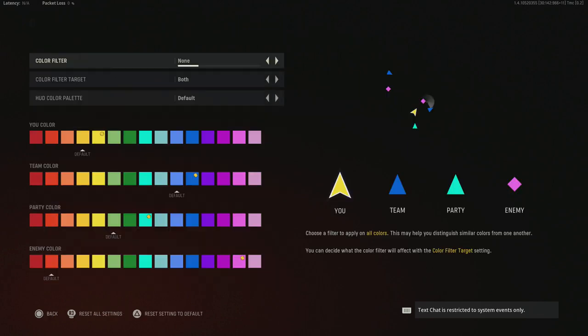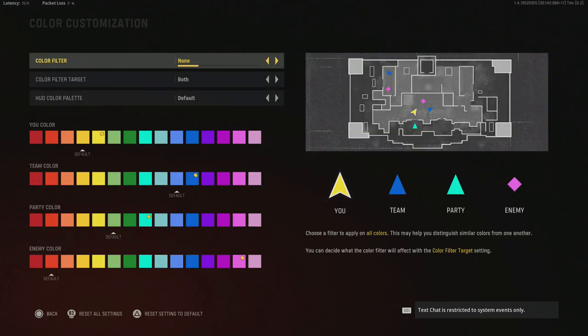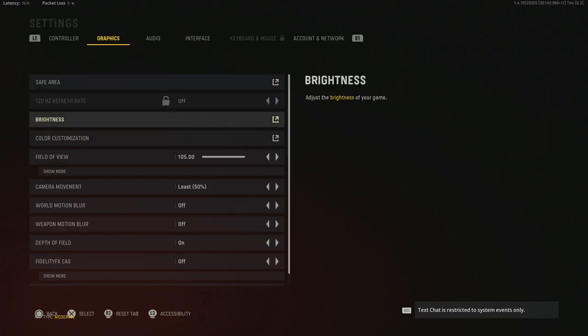For color customization, I have no color filters on but I changed the colors. My color is yellow, my team color is dark blue, party color is light blue, and I prefer enemy colors at pink — a slightly darker shade. It's really easy to see name tags at a distance with that set. You might like red or another color, but I like the pink the best.